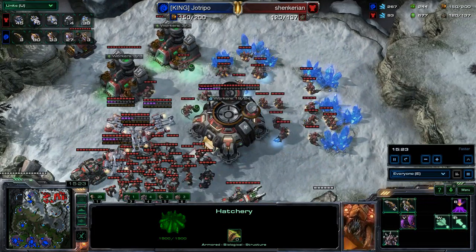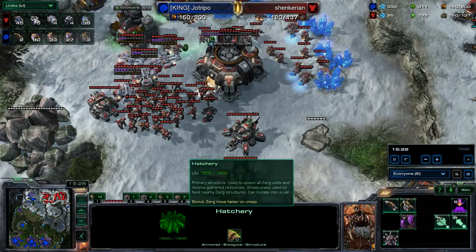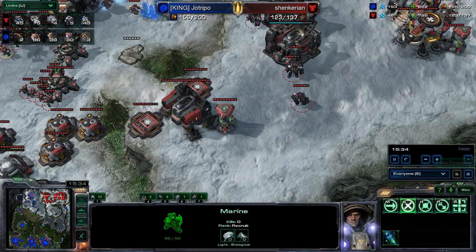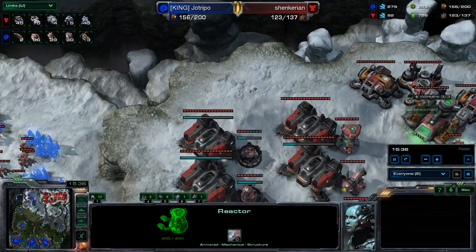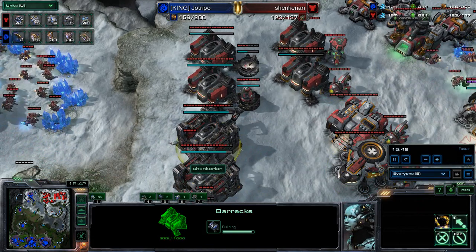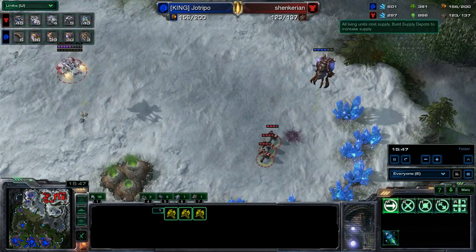What has the opponent got sitting out? Four Marauders, 39 Marines, four Tanks — not looking too bad. Five Medivacs as well to support this and he's turtled up pretty good. He elected not to get any sort of armor upgrades, but he does have Combat Shield and Stimpak — very well done there. More Barracks are pumped out — very good, needs a lot more production buildings. Definitely helping out there.